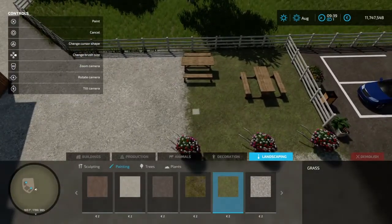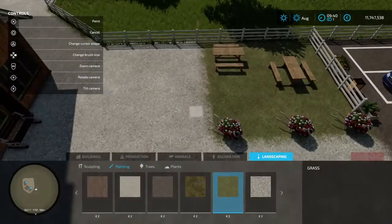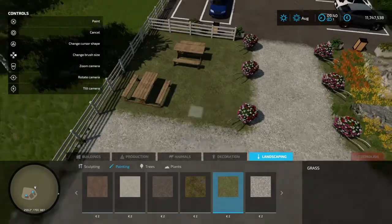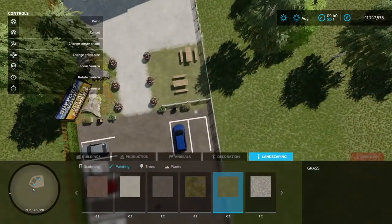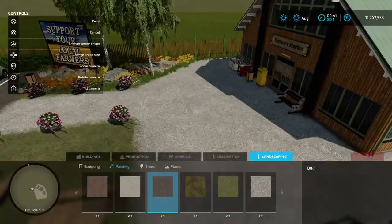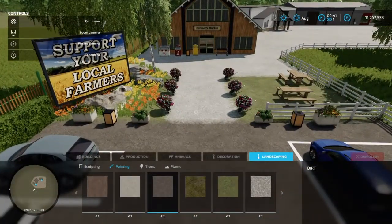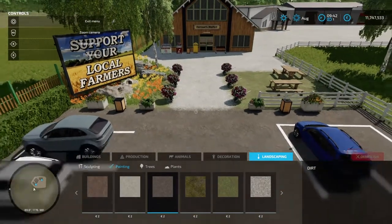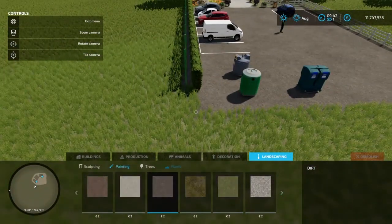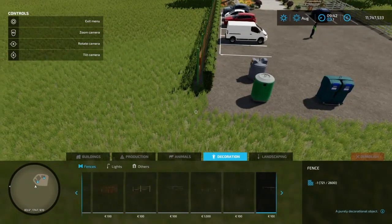Hi everyone, thanks for dropping in. Today on this episode we're going to be continuing on from the last build. We're going to be straightening up little areas, tidying up some of the corners, some of the overspills, doing the recycling area, maybe putting a fence around it, tidying that up a little bit, maybe adding a couple of gates. There's another little idea — maybe put some sheep in the pasture, like a little petting area.